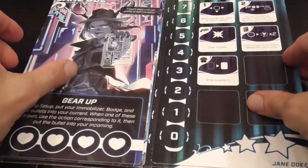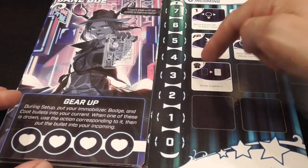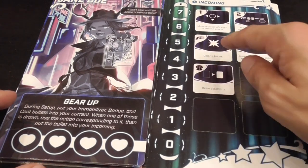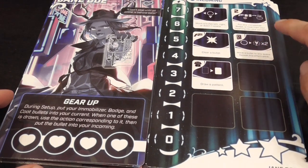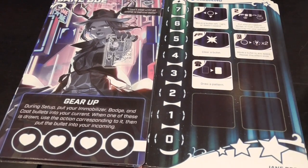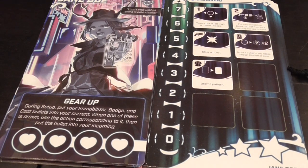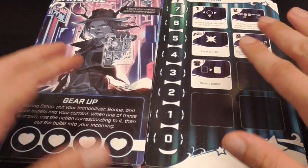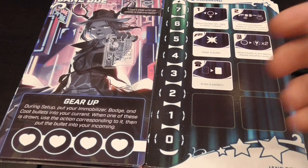Jane Doe has three special tokens in her bag — the gun, the badge, and the trench coat — that activate pretty sweet abilities: drawing a pattern, clearing a bullet, or moving a bullet to any space twice. Super powerful. But it's very situational because you don't know when you're going to get those. Early on these abilities seem more powerful, but later your bag has a lot of tokens so you have less control. You can spend an action to put one of these special tokens back in the bag, and I like the balance between the predictability and the randomness.